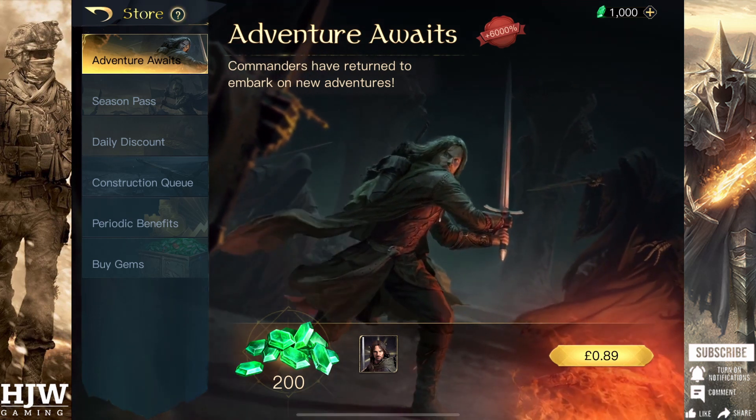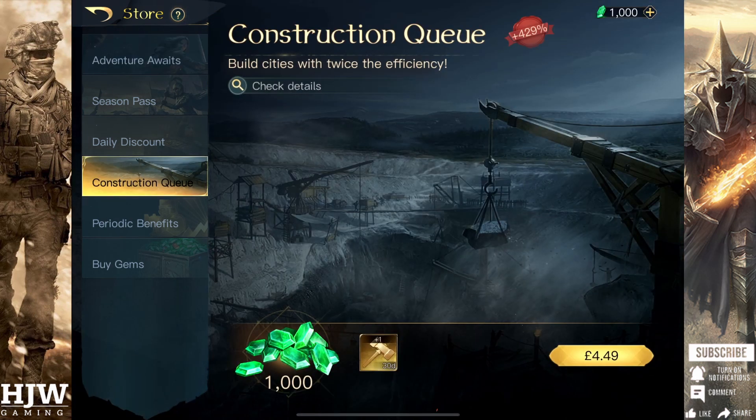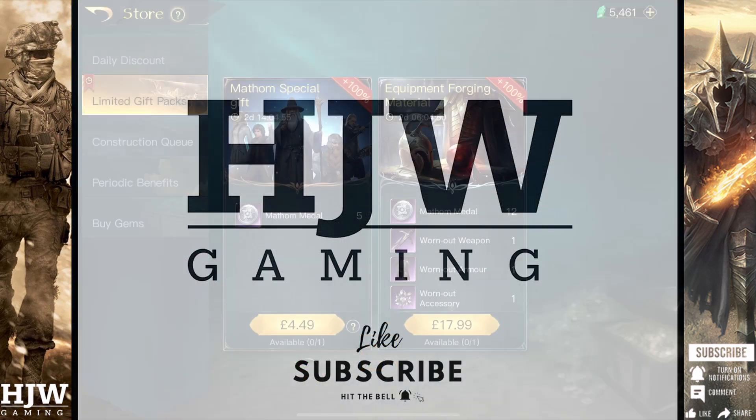Every season I also buy the additional construction queue, which grants me 1,000 gems and the additional queue for 30 days. This is essential at the beginning of the game to make sure you grow as fast as possible if you're aiming to be one of the top players on the server. The reason I haven't covered this earlier is that 1,000 gems for $5 is quite bad value if you're just looking to maximise equipment and respect. Though for your enjoyment per season, I still think this is worth it.